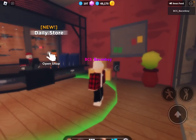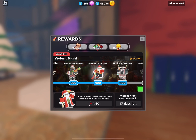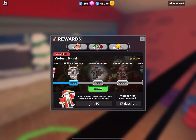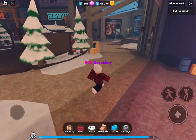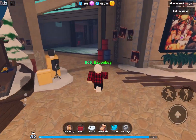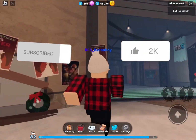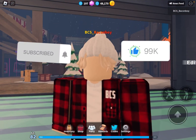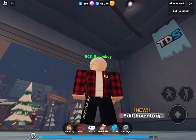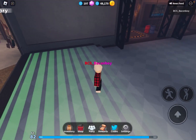Here are the holiday skins: holiday scout, holiday soldier, holiday shotgunner, holiday crook boss, holiday cowboy, holiday mini gunner, holiday commander, holiday engineer — 2500 candy canes for engineer, 2000 for commander, 1500 for mini gunner, and around 1200 for cowboy. To get the Elf Camp, beat the holiday event. Please subscribe, smash that like button, comment your favorite part below, and hit the notification bell to never miss a video. Thanks guys, see ya!